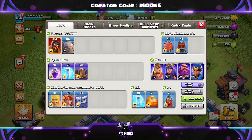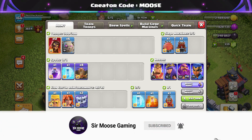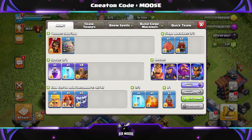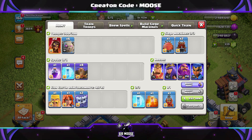Your army is going to consist of 12 Super Wizards and 6 Golems. Spells are going to be 8 Earthquake Spells, 2 Freeze Spells, 1 Rage Spell, and then a Poison Spell to sprinkle on top. Clan Castle Troops: 2 Yetis, a Valk, and Bob the Barbarian. And we're normally going to be using the Log Launcher or the Flame Flinger.